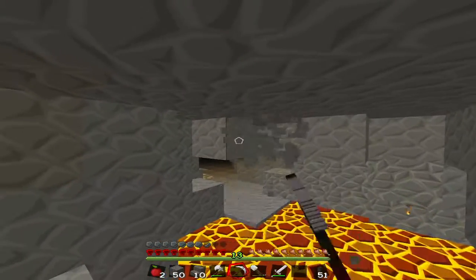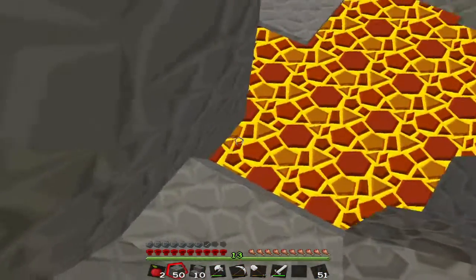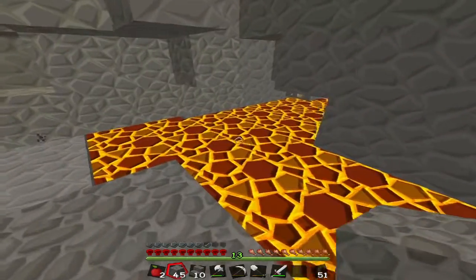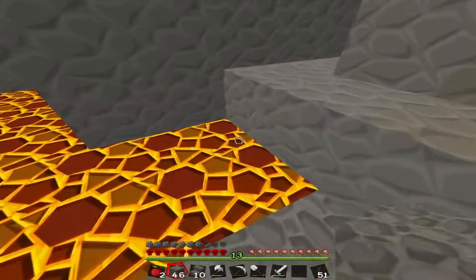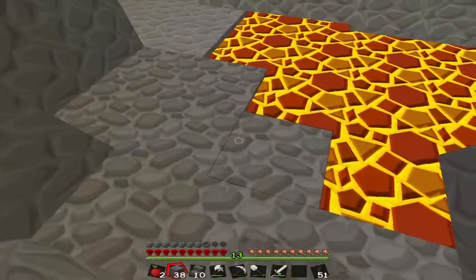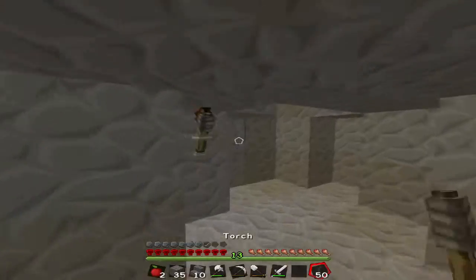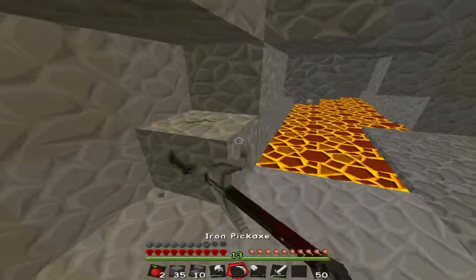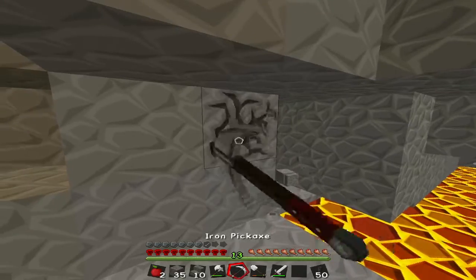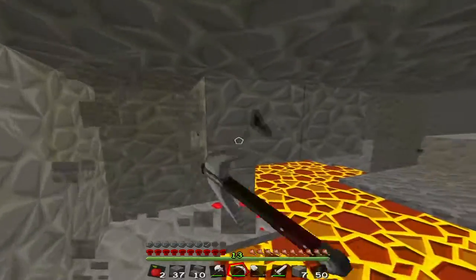I can see a cave system, which is always useful when trying to find diamonds. Lava is the worst thing when you're in hardcore, so I'm just going to try and cover most of it up. Obviously I can turn some of it into obsidian and mine it when I find diamonds to get into the Nether. Nothing around here — let's mine around this lava, because usually you find diamonds around lava, so if we mine around it we may find something.